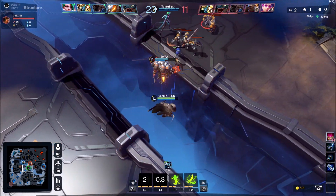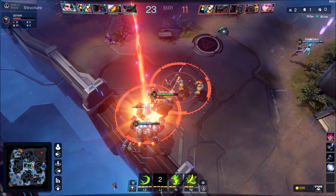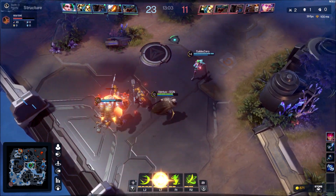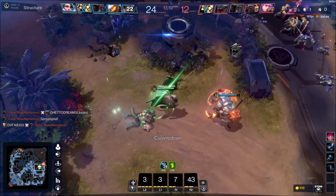Now here's the enemy Nameless — he is way stronger because somebody has been feeding him. I don't want to get involved in that fight. I see these minions, so I'm going to go ahead and get all of this XP and gold as much as possible, along with that lifesteal.